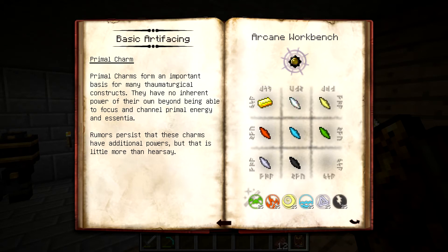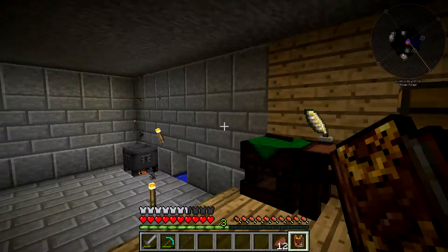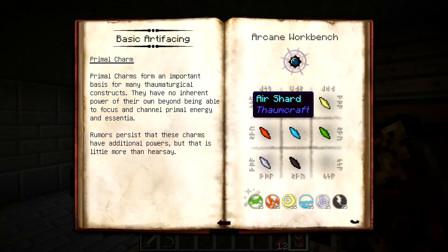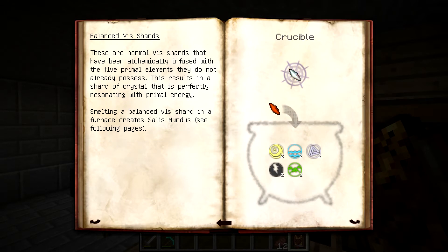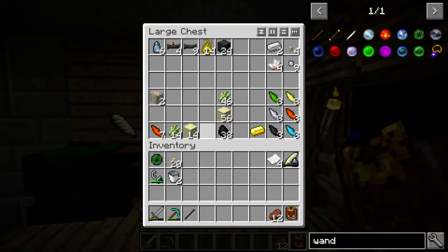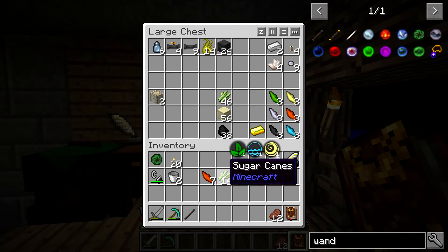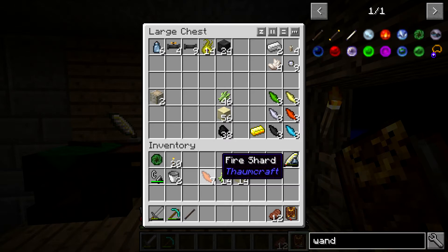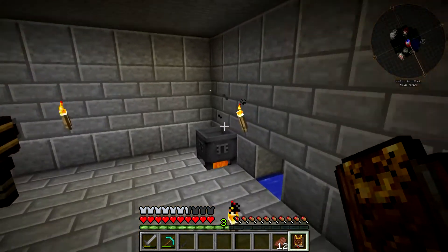The first thing we're going to do is work with the Primal Charm. This is in the Arcane Workbench - really easy to make with all the different aspects, but it requires a lot of shards. I went out and got all these different shards, but one thing it requires that we don't already have is the Balanced Shard. This one is pretty much just going to be a completely balanced shard with all the different primary elements in it. You can see that the recipe does change a little bit in the Crucible depending on which shards you're throwing in as the catalyst for the reaction.